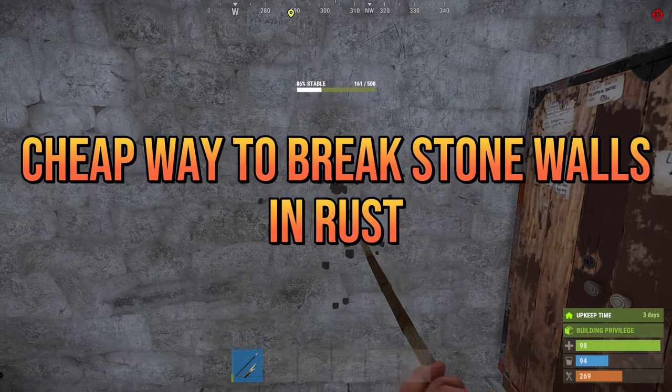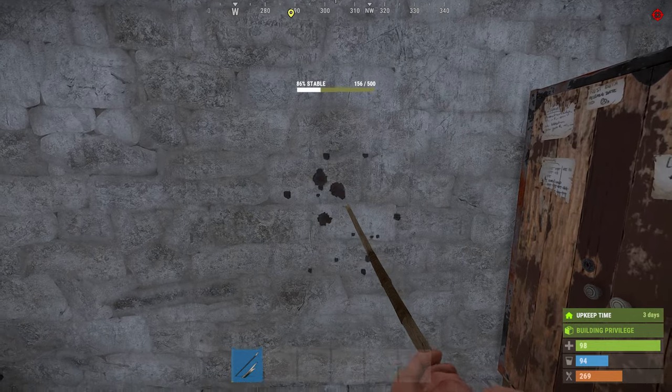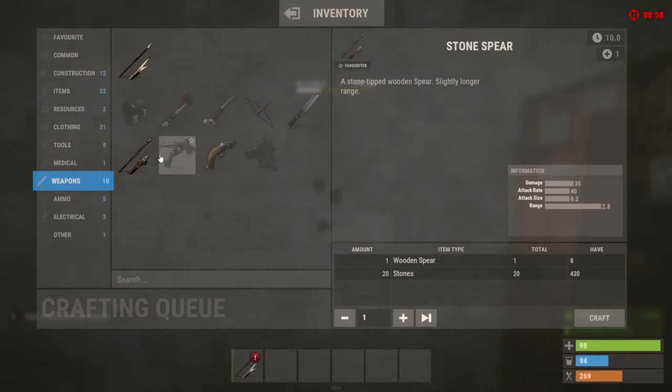Hey everyone! At some point in time you're going to want to expand your base in Rust. To do that you need to break the stone wall in order to get through. I've found a cheap and effective way to do this if you do not have a jackhammer available.